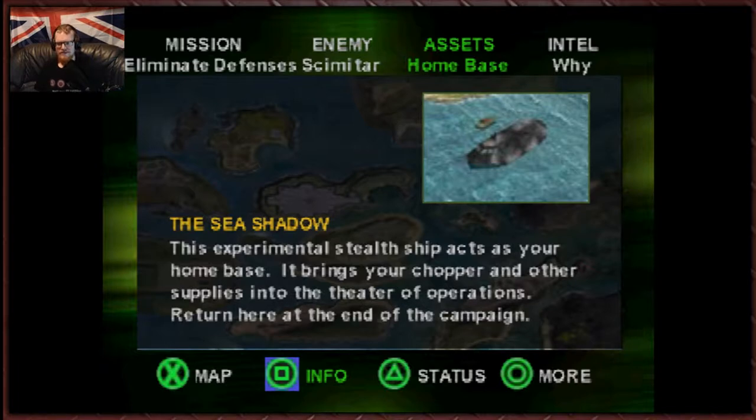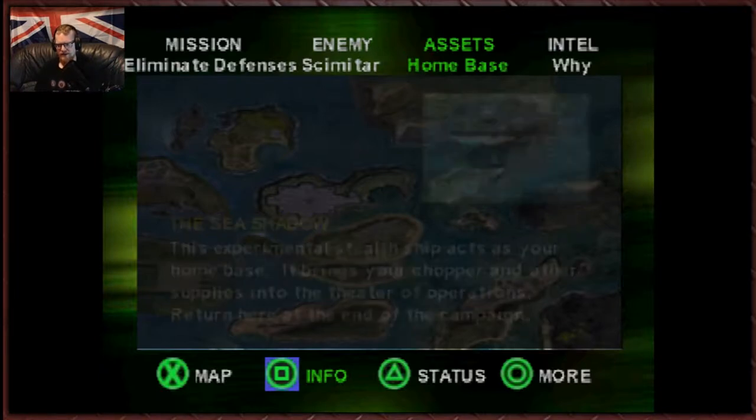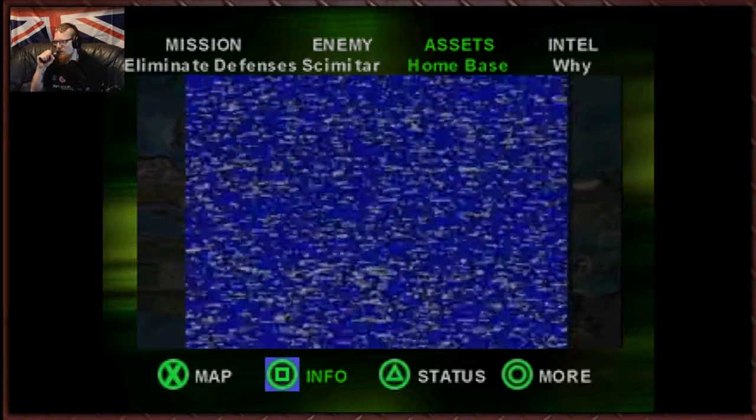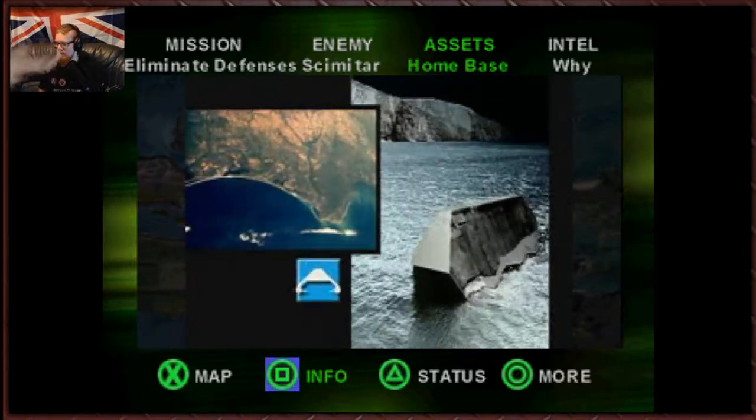And then of course we've got the home base. This experimental stealth ship acts as your home base — it brings your chopper and other supplies into the theater of operations. Return here at the end of the campaign. 'This is home away from home. We gonna keep moving. You want to know its current location? Check your map.'